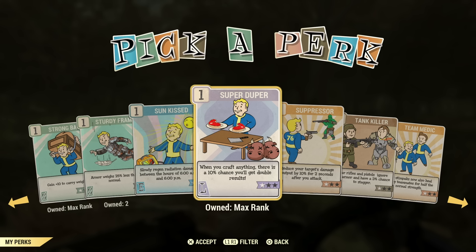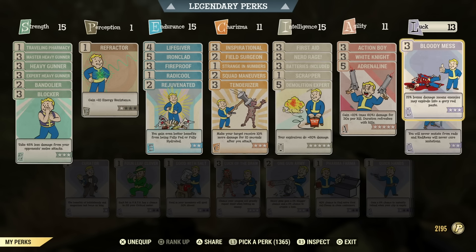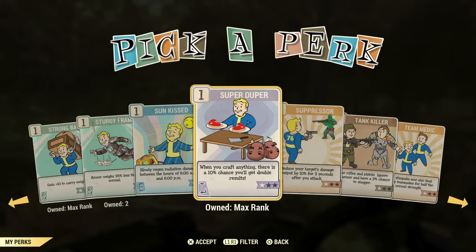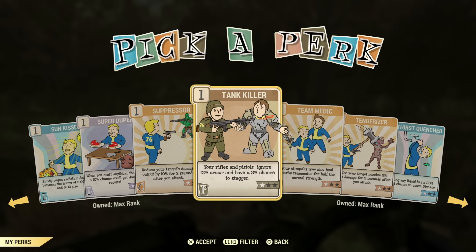Super Duper is definitely a must-have perk if you're crafting anything — it has a chance to double it. You're going to want this perk card on when crafting. Of course, you don't want it on all the time — it's one of those ones you want in your back pocket and put on when you need it. I'll usually take off Bloody Mess and then put Super Duper on. Just have it on when you're crafting stuff. Suppressor — I've tried it, I find it doesn't really work very well.